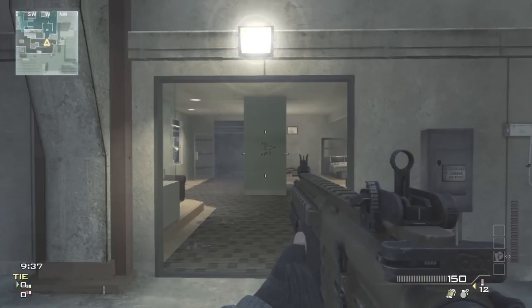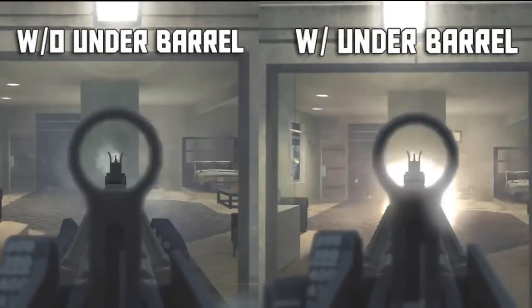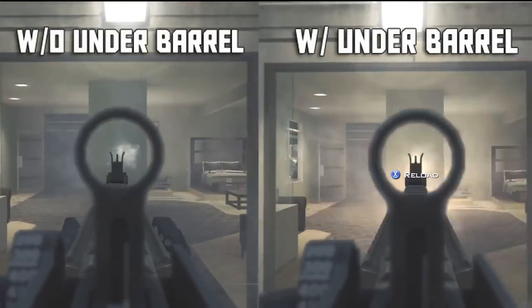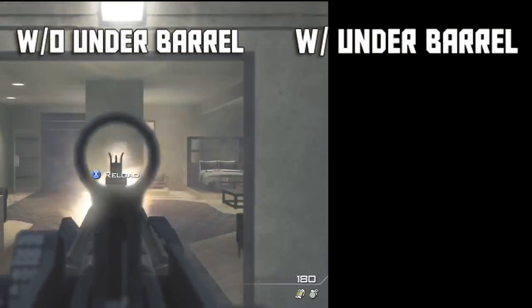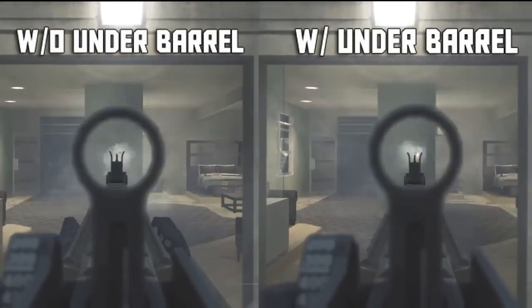Here's another look at the CM901 shooting side by side. On the left is with no attachments, and on the right is with an underbarrel shotgun attachment. Just take note that I've added 3 seconds to this entire sequence to make it more noticeable of which variant shoots quicker.